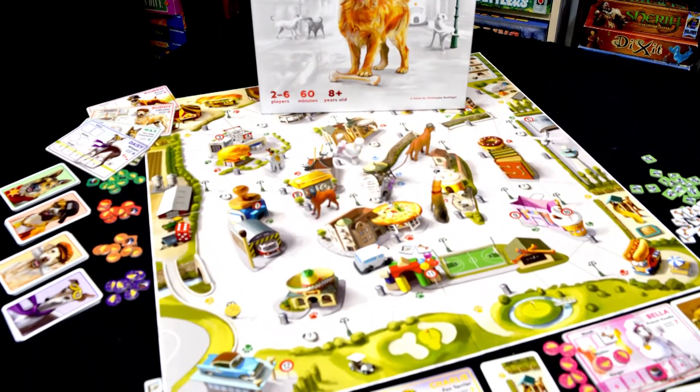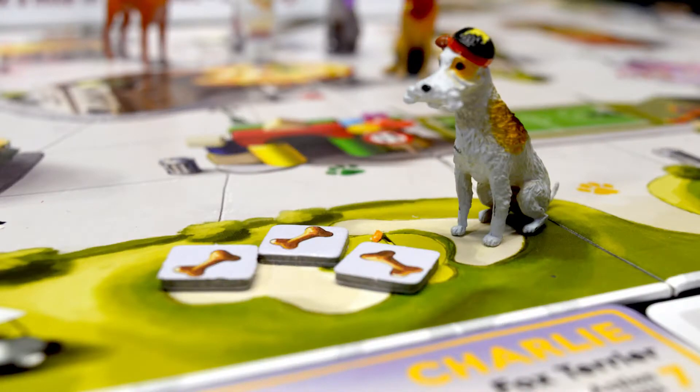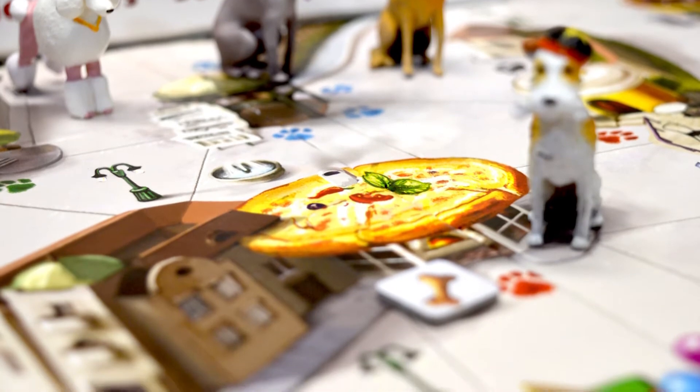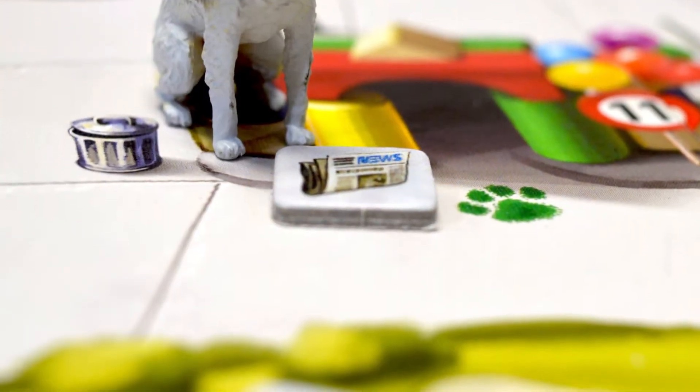The goal of A Dog's Life is to bury three bones. The way you find bones is by looking in trash cans, begging at local restaurants, or by getting rewarded for making newspaper deliveries.